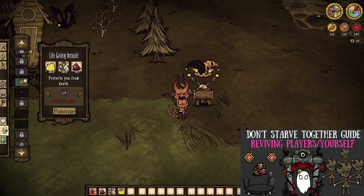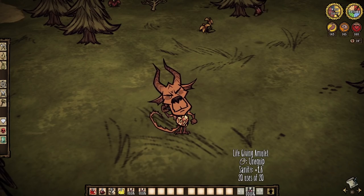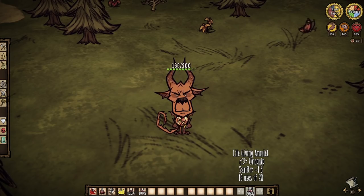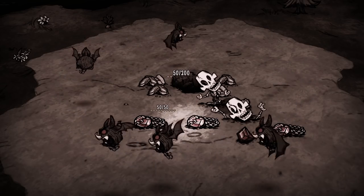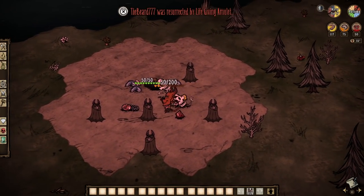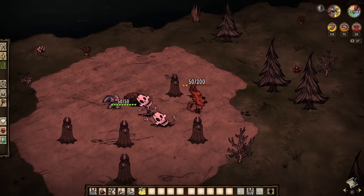If you do happen to roast yourself alive, be glad that red gems can actually bring you back again. Life-giving amulets have one other use though — when worn, they will convert five hunger into five health every 30 seconds until you are fully healed or the amulet breaks. Using amulets to revive will not only save our maximum health from falling, but will also put nearby mobs to sleep so we can get out of there.